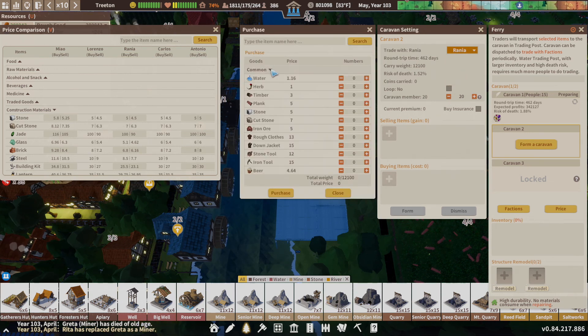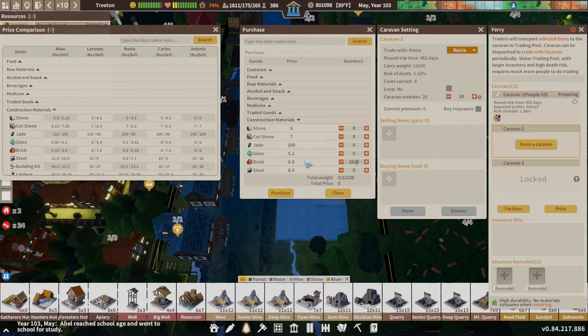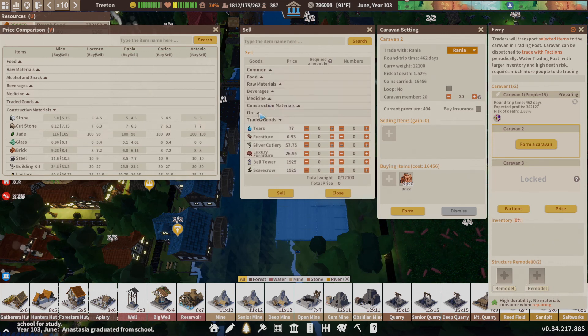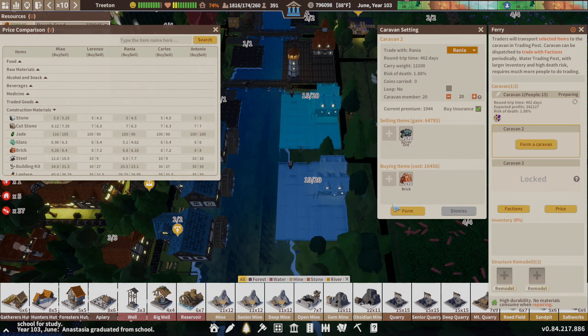Let's go ahead and form a caravan — we'll go to Rania. We will buy. Wait a minute, was it there? No, that was iron ore. So we'll go over to construction materials. We'll buy brick — which is, what is it? 24.20. We'll purchase that. And we'll go ahead and sell our silver. We'll sell that, buy insurance, close that, send that off. Woohoo!